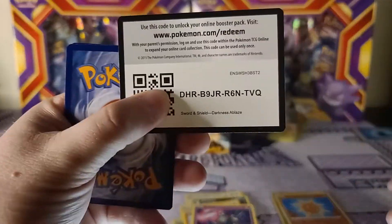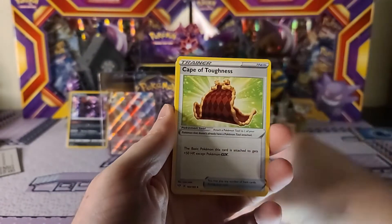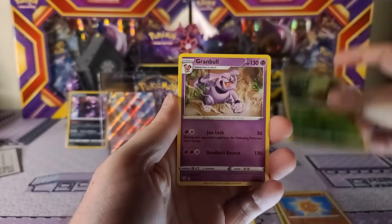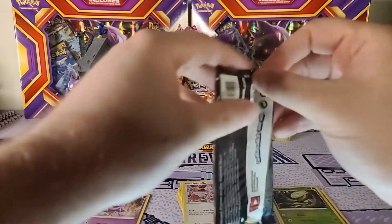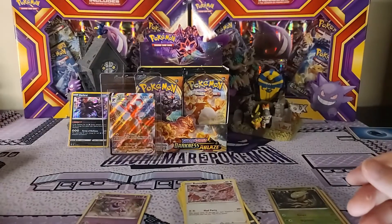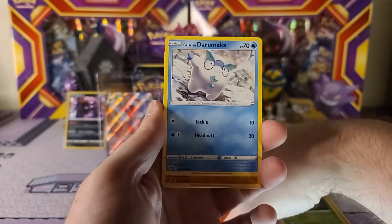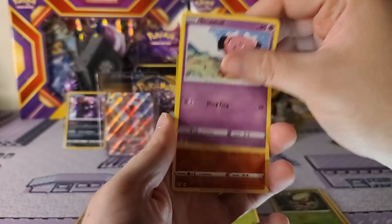A hollow and a V-Max card right off the bat - definitely a difficult booster box to beat for this side. We also get a Darkness energy, Parasect, Spikemouth, Cape of Toughness, Glarian Mr. Mime, Electric, Passimian, Fomantis, Carnivine is the reverse, and Granbull is the rare non-hollow. With this set, Charizard was the main focus as you can see on the pack art - we got that Charizard V-Max. But I still think there were quite a few good cards, and some of the artworks were definitely some of my favorites, starting to get into more action poses gearing up for Single Strike and Rapid Strike.